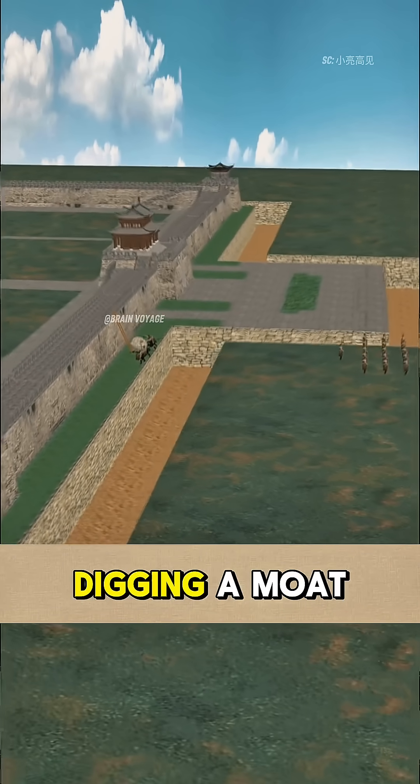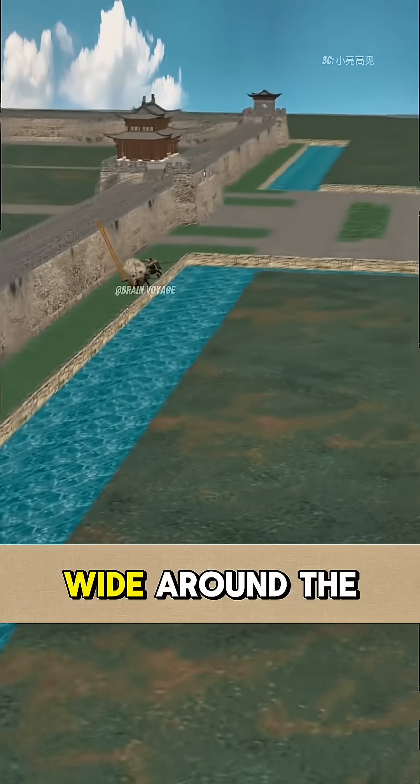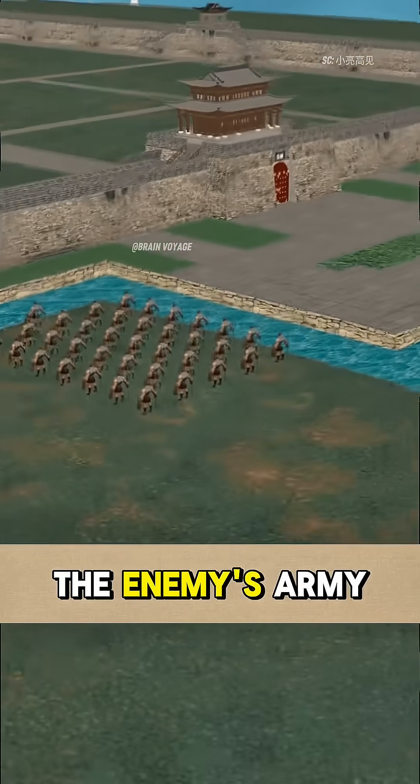You are smart, and think of digging a moat dozens of meters wide around the city wall, which can be used to block the enemy's army.